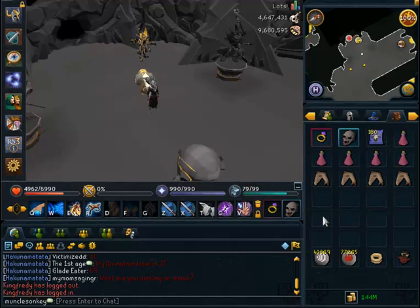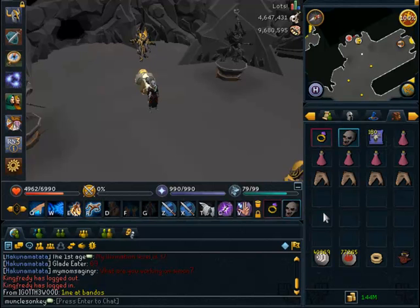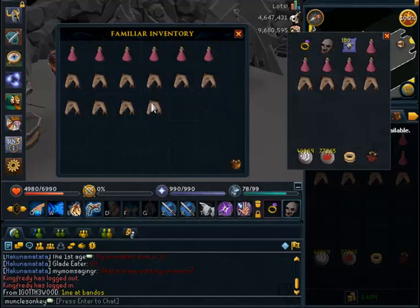Then Prayer Potions and Food. This is one of the few tasks that you definitely need to take food for because you're going to be taking a fair amount of damage. Not really a lot — four Sharks is probably enough to get me through the whole task. And then a Fire Spell, so I brought Runes for Fire Surge, the Tokkul-Zo bank, and the Charming Imp to collect Charms. In my Yak I have more Prayer Potions and more Sharks just in case, although I most likely will not need those Sharks.